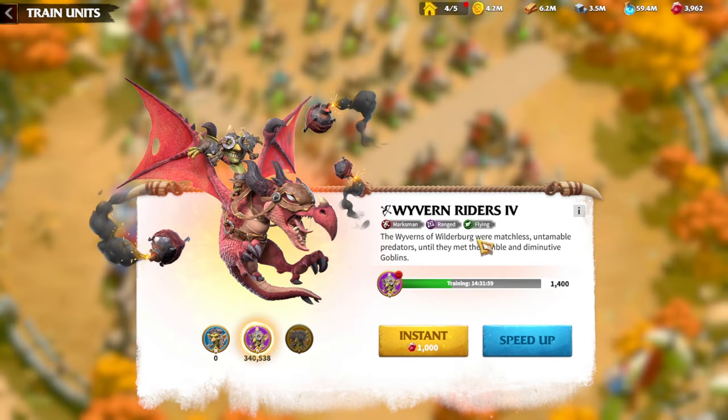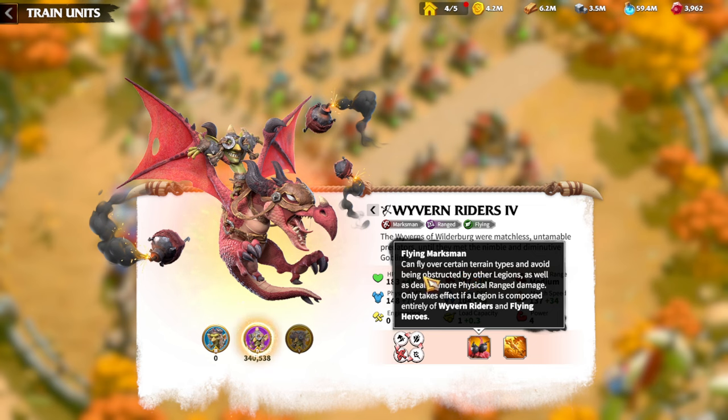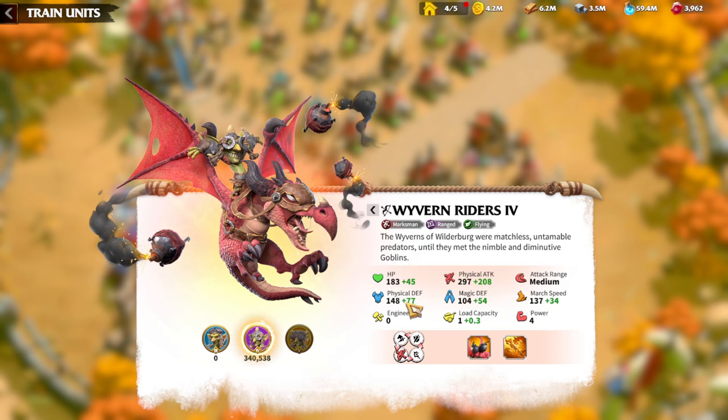The last and special unit of Wilderburg is the Wyvern Riders — marksman, ranged, and flying. Wildfire increases HP by two percent and hero skill damage by six percent as long as the legion has not moved for four seconds while in battle. As a marksman you'd prefer to stand still and attack, so triggering this buff is easy. Flying marksmen can fly over certain terrain types, avoid being obstructed by other legions, and deal more physical ranged damage. This unit being marksman-type is a key reason I switched to Wilderburg.